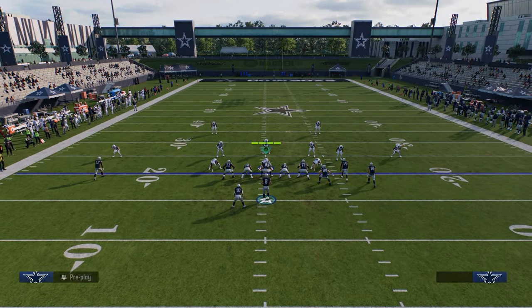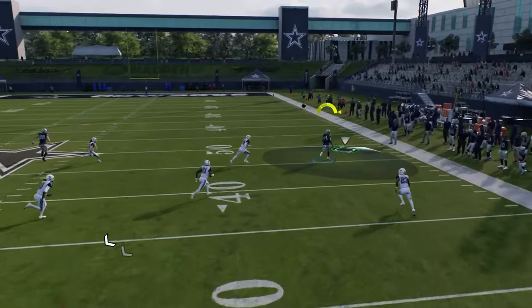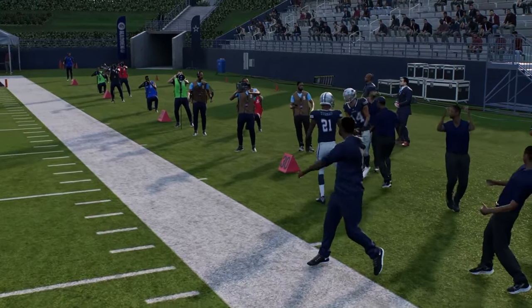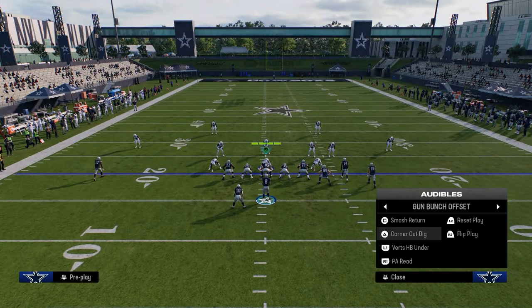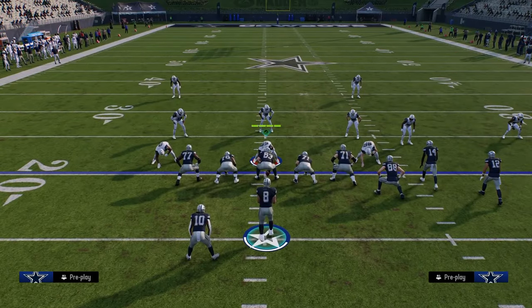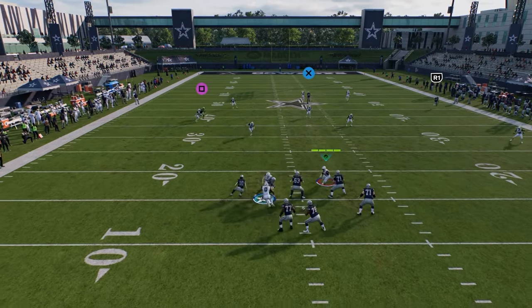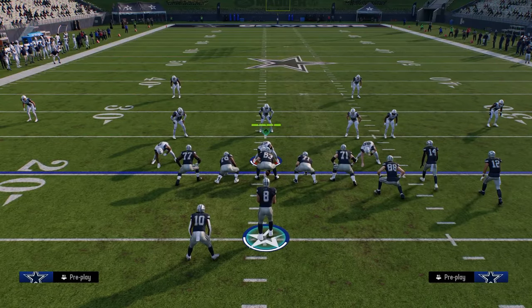This is one of those plays where a lot of times they're going to switch-stick. Once anyone sees a corner route in bunch, they're going to switch-stick it almost always. So when they do that — let's say they switch-stick to the vert hook or somebody out of the middle of the field — then we can step up, and if we have time, we can throw that backside in route.